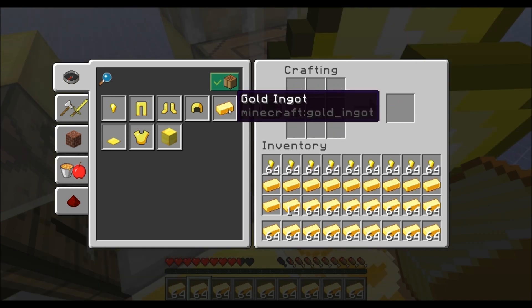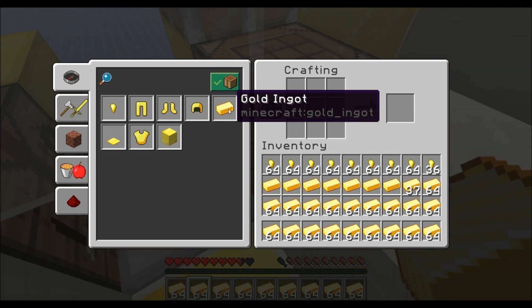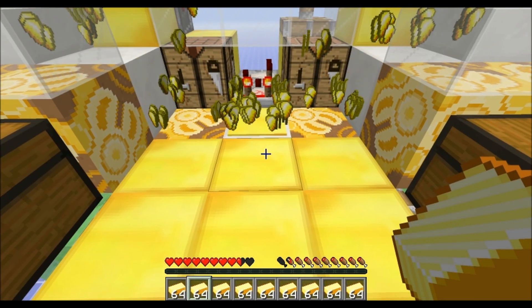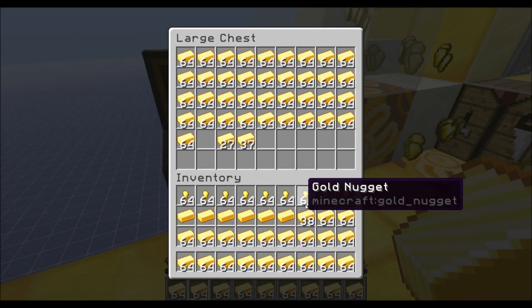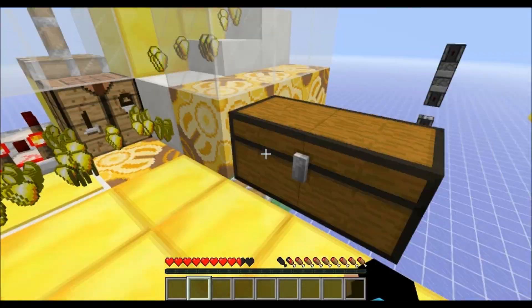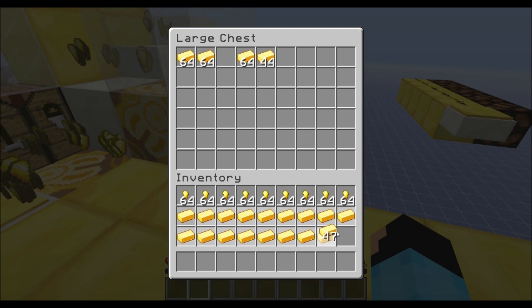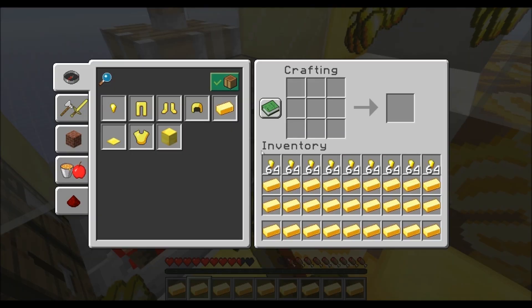This is what I use in my survival world, and I just got a request to do this. Once you're done with that, you can just step away for a second and it'll automatically stop. Then you can put all this gold in here and just refill up part of the inventory with these gold ingots.